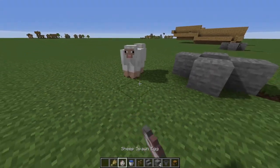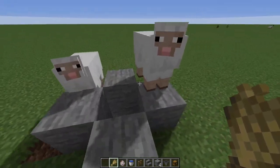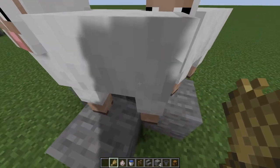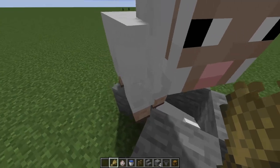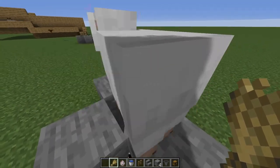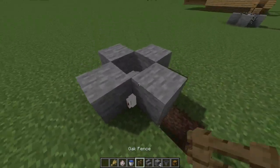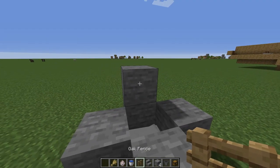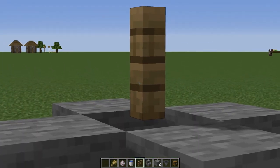Next we need to get our sheep inside. We have some wheat and some sheep. We're going to get them to come up here, then crouch and basically just shove them down into this hole. This can be very tedious and may take a few minutes, but if you just crouch and walk around in a circle, eventually you'll get them down there. Then place a stone block and put your fence there, delete that block, and those sheep are not escaping.